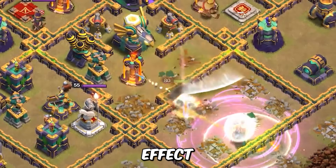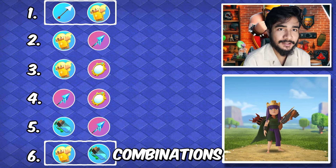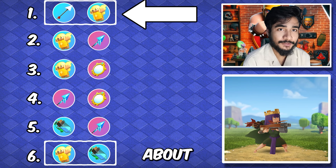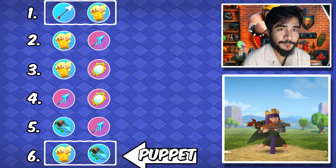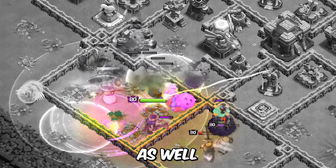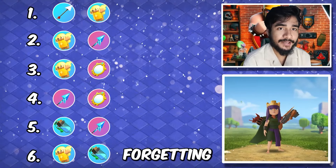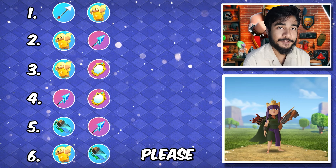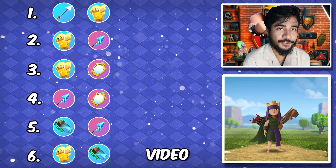The invisibility vial works well for that, and we cannot forget the freeze effect of the frozen arrow. Now for no-epic combinations — the healer puppet and giant arrow is the best combination there is. The other combination is the healer puppet and invisibility vial. You can use this one in smash attacks and it will work just fine. If you use something else, please comment and I'll be sure to include it when I make the hero combination video again.